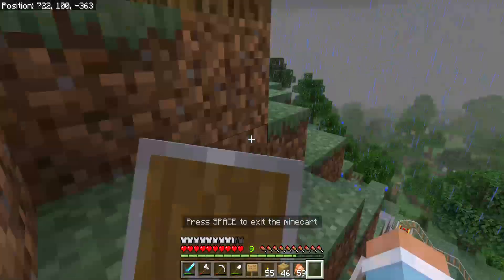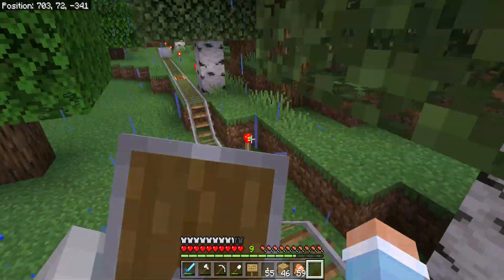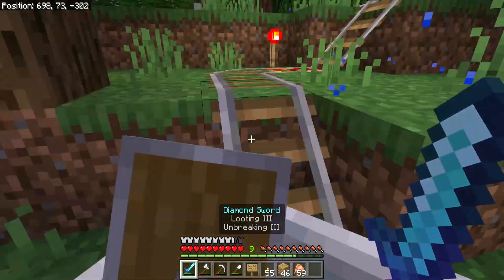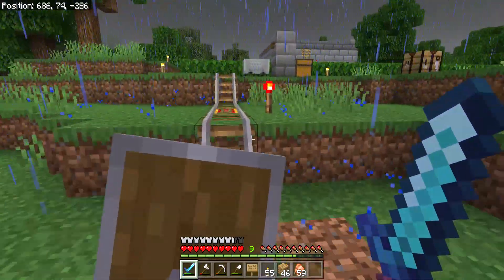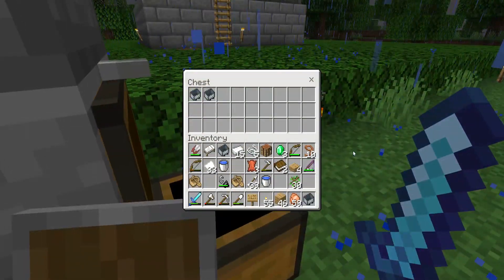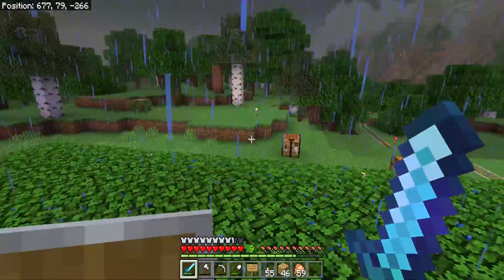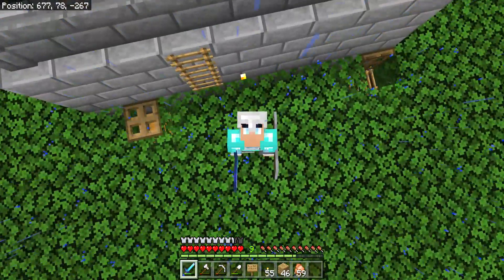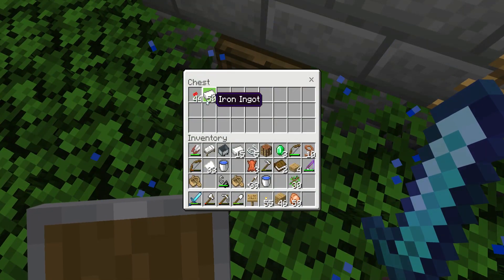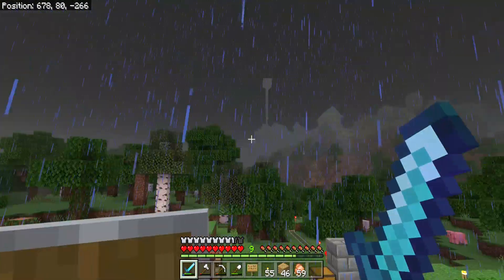Let's start with this minecart track, which — if you saw from the sign — takes us to the iron farm, which I created myself. This is my iron farm. I built it, and I finished it like a day after I uploaded episode two. Let's have a look at the chest — 50 iron! Let's take some, because it's good to have some iron on you all the time.